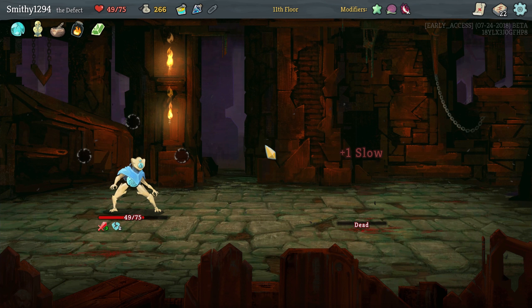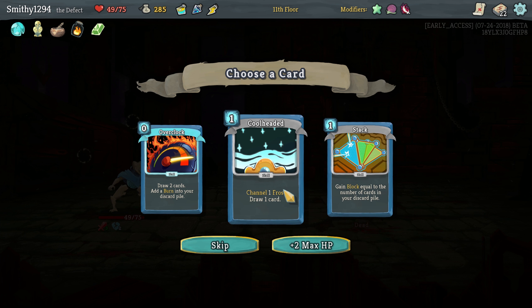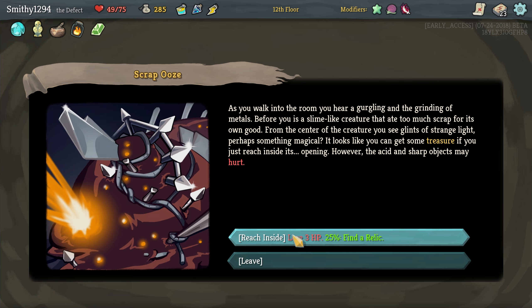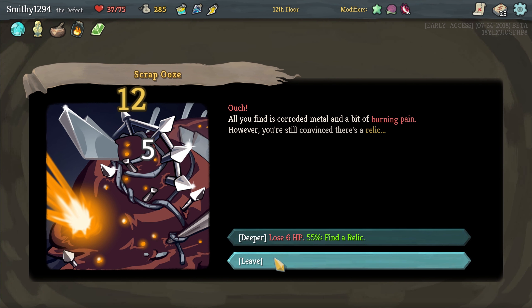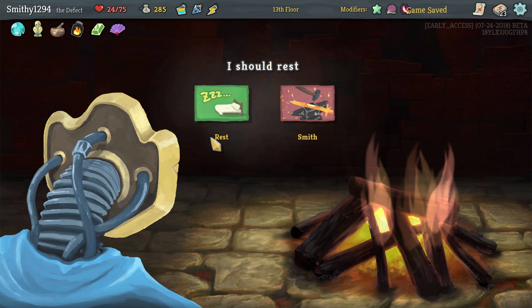Drop a Strike. If we could do something that actually heals us, that would be great. We have a rest site right next to us. Oh jeez — one rental thumb was not worth that. Not at all.